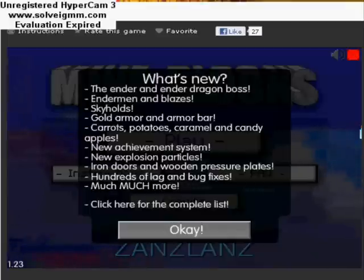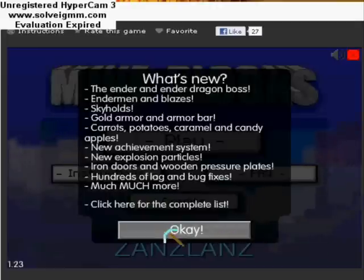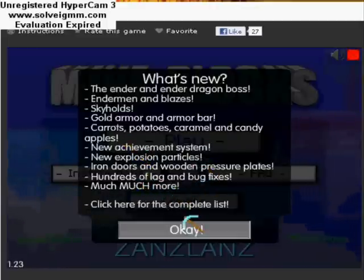Hey guys, I'm back and this is Mine Blocks — it's like Minecraft. I'm pretty sure I haven't tried it out yet but I heard about it so I'm gonna try it out today. It has the Ender Dragon boss, blazes, gold armor, an armor bar, potatoes, and candy apples.